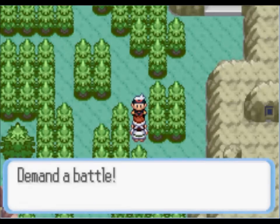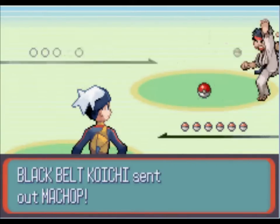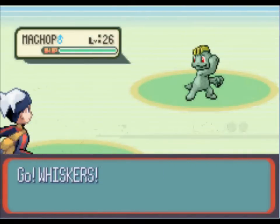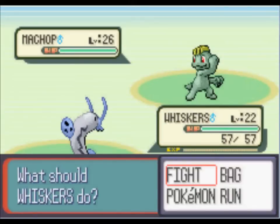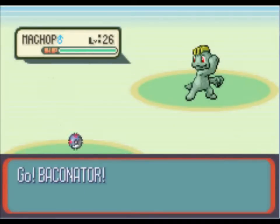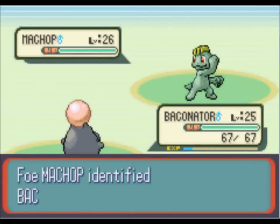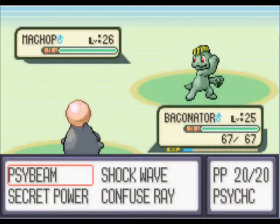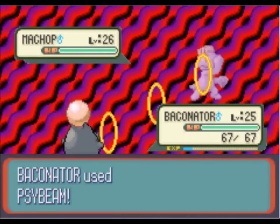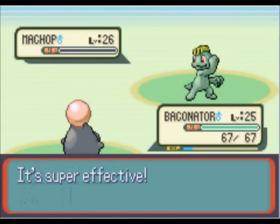My Machop demands a battle. Okay dude, you need to learn to complete your sentences because you made no sense whatsoever. But Black Belt Koji has a Machop at level 26. I think we'll just send in Baconator because Whiskers is a little low, but I know Baconator can take him out. He used Foresight to identify me, which will do pretty much nothing. We'll use Ice Beam on him, and that takes Machop out.